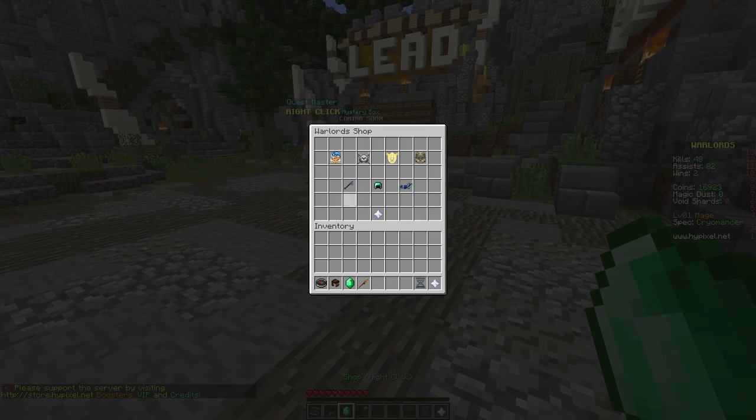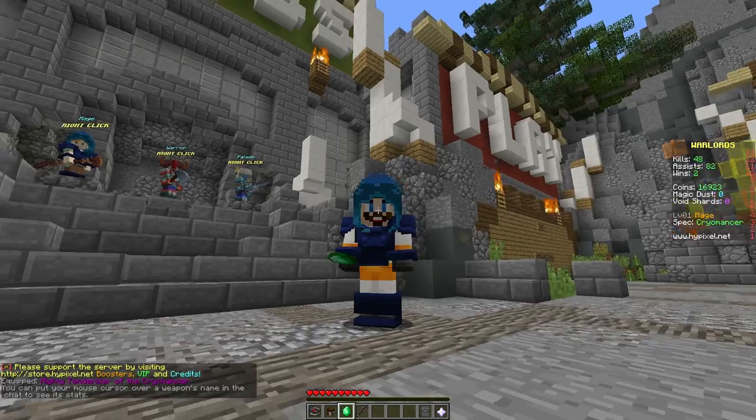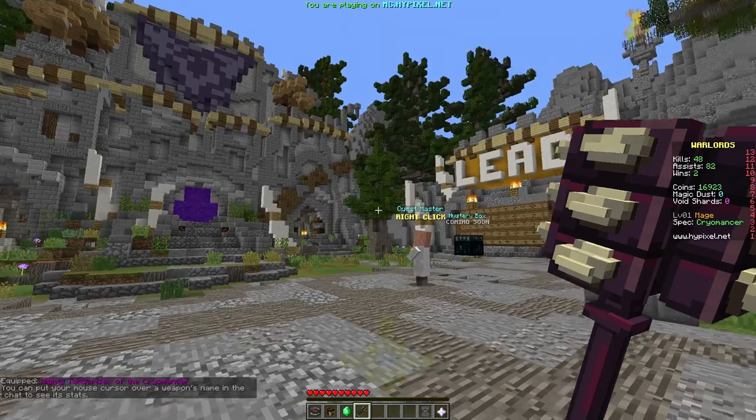Let's select the right tool for the job — the Tenderizer of the Cryomancer. Let's see what this looks like. Whoa! Look at this thing, it's like a massive hammer. That's pretty crazy. Right, let's jump in.